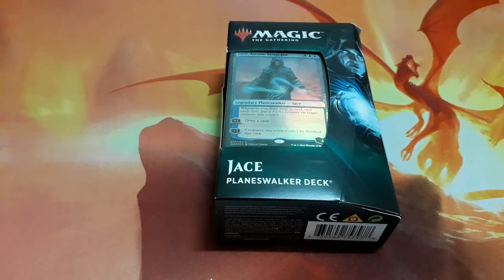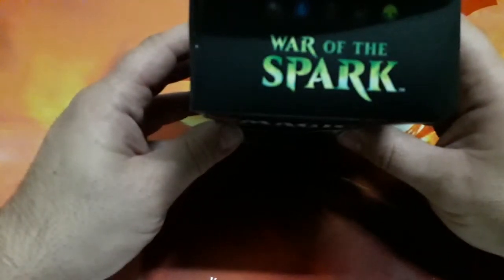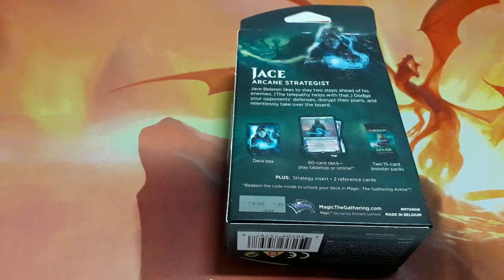Hello YouTube! Welcome — in this video I would like to do with you the unboxing of this new planeswalker deck. This one is the Jace deck from the new set War of the Spark. On the back of the box: Jace Beleren likes to stay two steps ahead of his enemies — his telepathy helps with that. Disrupt your opponent's defenses, disrupt their plans, and relentlessly take over the board. This pack contains a deck box, a 60-card deck, and two 15-card booster packs.